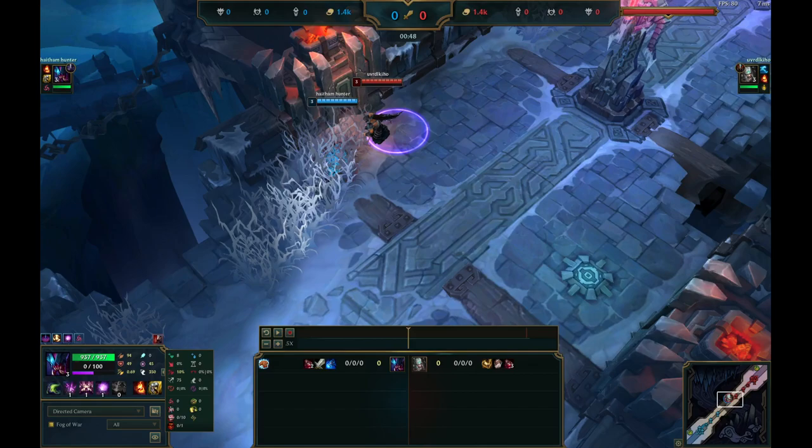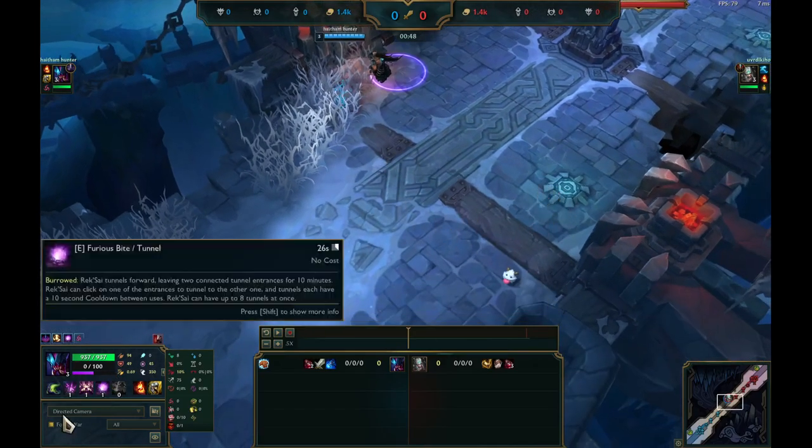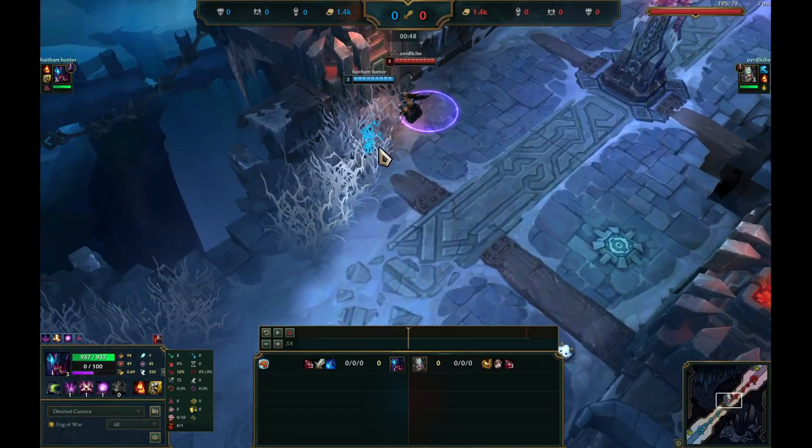This matchup is exactly the same. The only difference is that Reksai can escape a lot better than Garen and her burst is a little bit scarier. She's basically Garen with an escape that does a little bit more damage. Just treat it like Garen: get half fury, land your W, all-in her, and that's it — she dies.